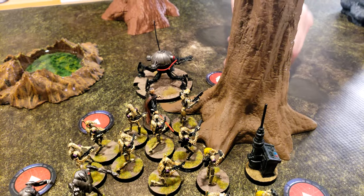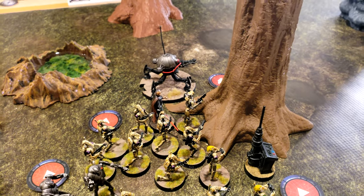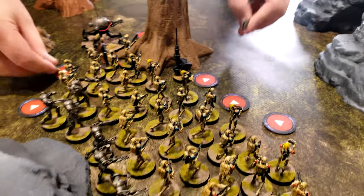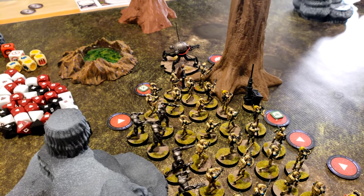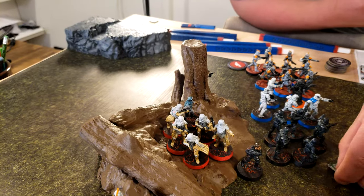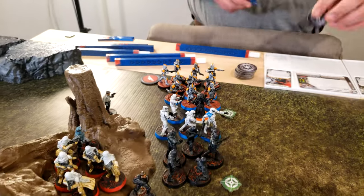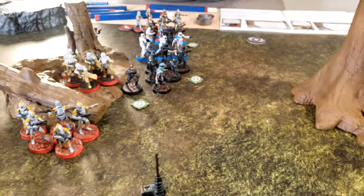Major Tom is going to spend one action to bolster the purple unit and the green unit, then take a dodge. He'll give an aim to these guys, these guys, and these guys using spotter, and then make a move up.